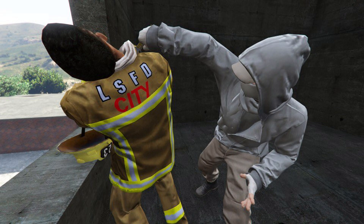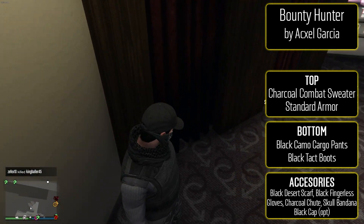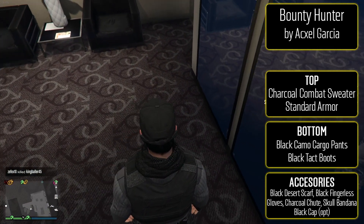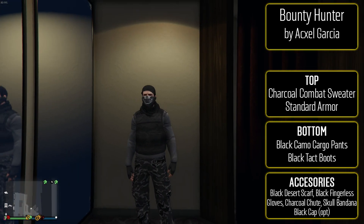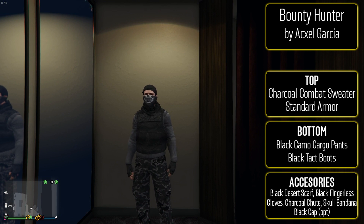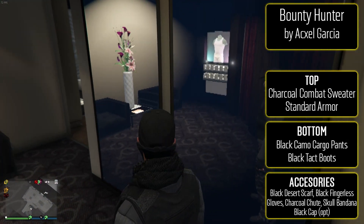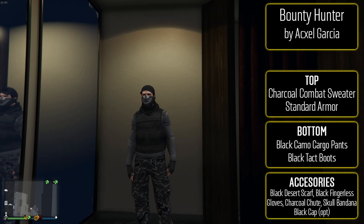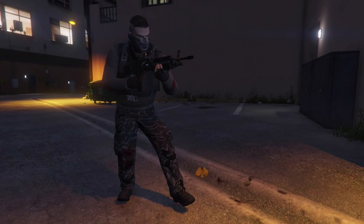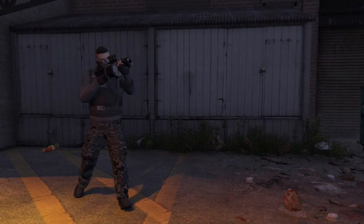Moving into the second outfit, we have the Bounty Hunter from Axel Garcia. To make this one: a charcoal combat sweater with standard armor. For the bottom, black camo cargo pants and black tactical boots. Accessories: the black desert scarf, black fingerless gloves, charcoal parachute, skull bandana, and optionally the black cap. It's a good combination of gray and black, the colors balance really nicely, and it's a pretty badass outfit. We don't usually use combat sweaters that often, so why not for this one?